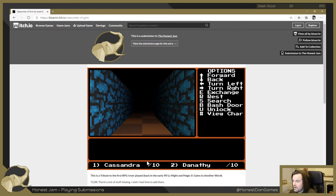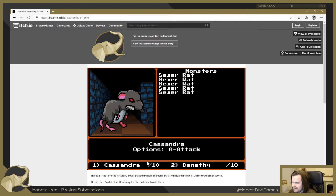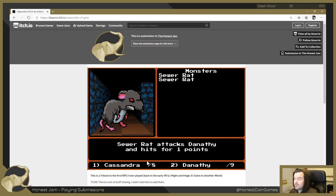We're at the dead end at the moment. Cassandra - oh my gosh it's a rat! We've seen a second enemy at least. Let's try and attack it. Is there five sewer rats here? Five of them! Cassandra hit it - yeah, they're easy. One is dead. Danathy attacks - okay we didn't kill it. Sewer rat hits us for one. Other sewer rat misses. Sewer rat hits Cassandra for one. Cassandra - you missed. Danathy, attack - okay we got rid of one of them.